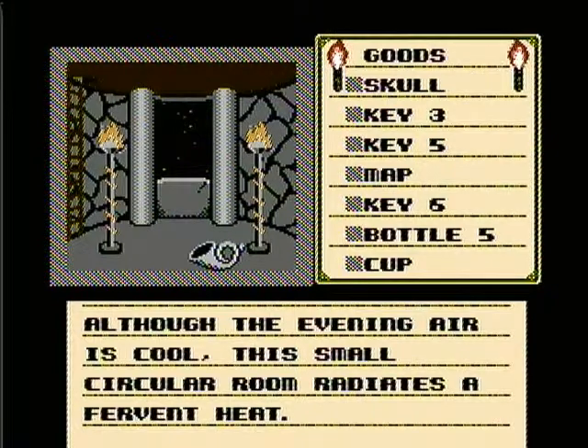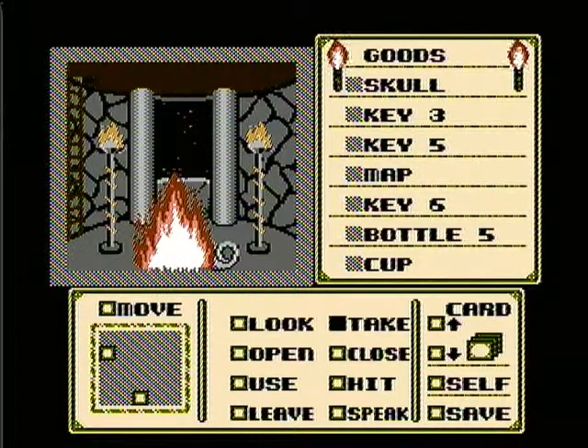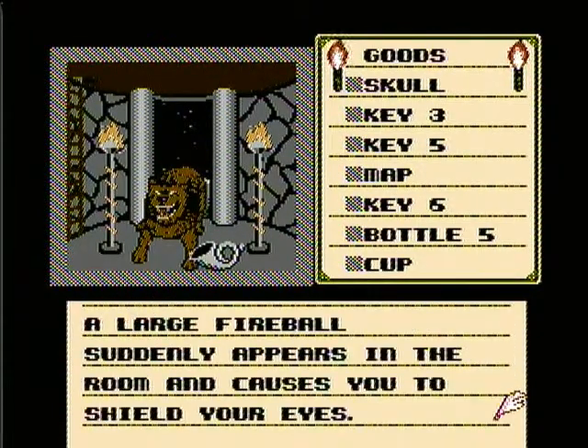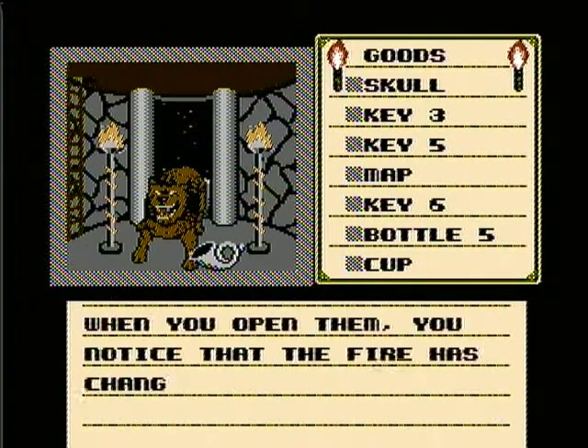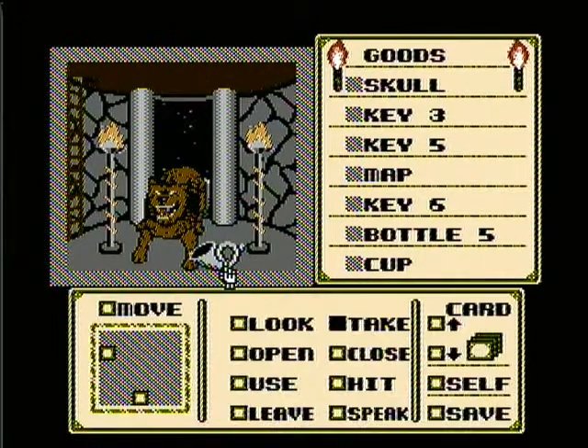Although the evening air is cool, the small circle of the room radiates a fervent heat. Well, that's weird. Let's go ahead and take this horn on the ground. A large fireball suddenly appears in the room and causes you to shield your eyes. When you open them, you notice that the fire has changed into something far more menacing.